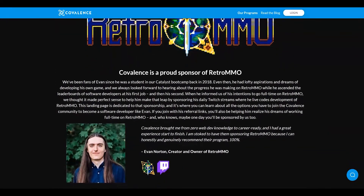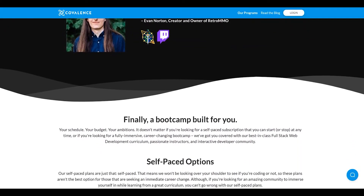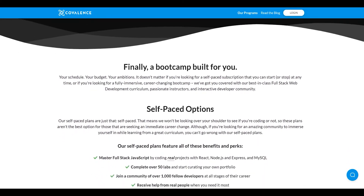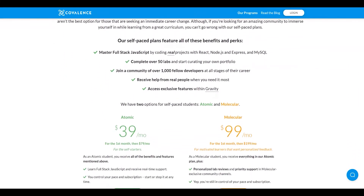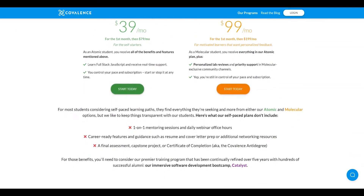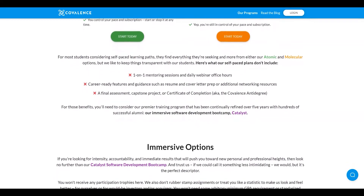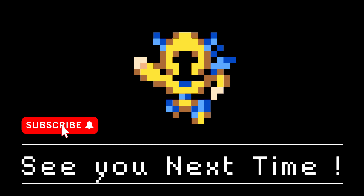Before I go I want to give a big shout out to the sponsor of this video, Covalence. Covalence is a full stack web development bootcamp and is actually the school I attended. If you're interested in learning web development I highly recommend that you check them out with the link in the description. Covalence's goal is to bring you from zero programming experience to a career-ready software developer, and that is exactly what they did for me. So once again, thank you so much for watching and I'll see you in the next one.